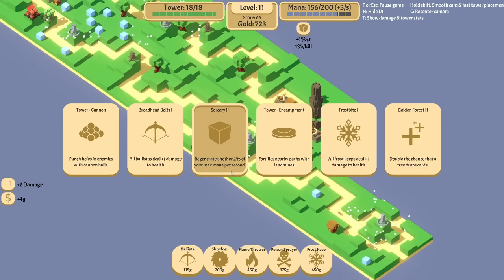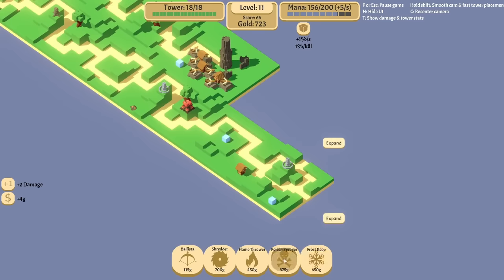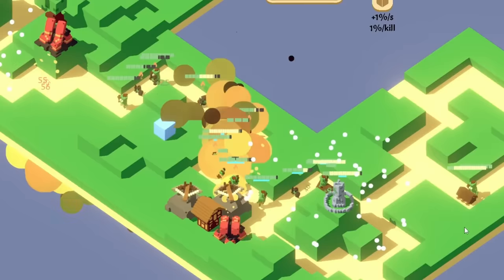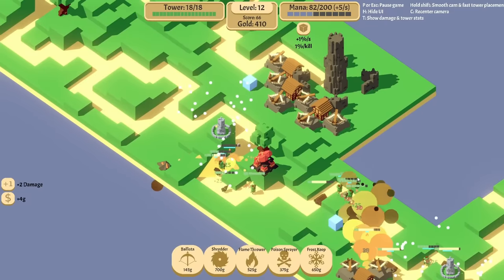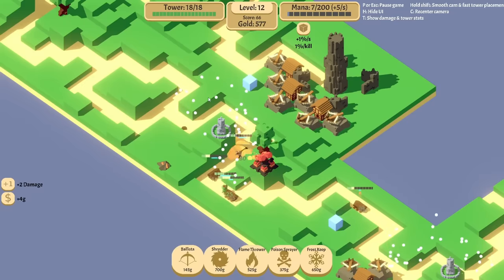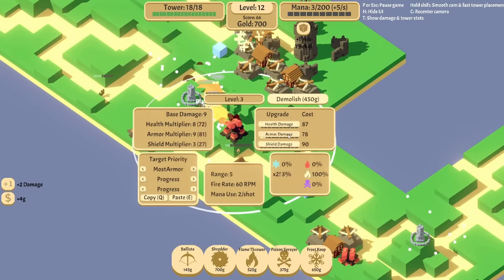This is working really good through there. More sorcery — double chance for tree cards? Yes, I'll do that. Poison sprayer — I want stuff around here. So let's get a flamethrower and a poison sprayer. And by a poison sprayer, I totally mean a ballista. This will work pretty well. It's not working as well as I had hoped — that is a lot of armor damage. We've got to pay attention to this. I'm feeling confident we can take care of this.